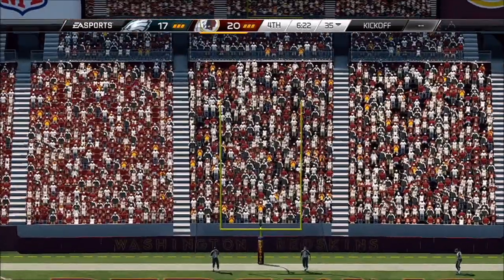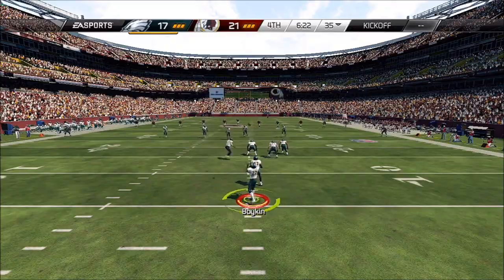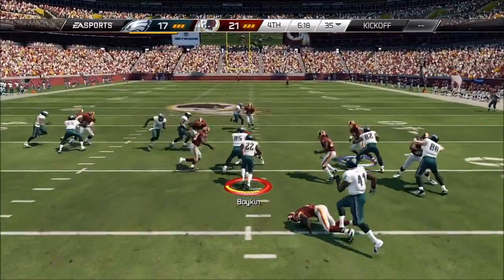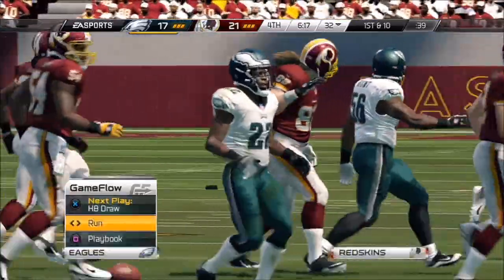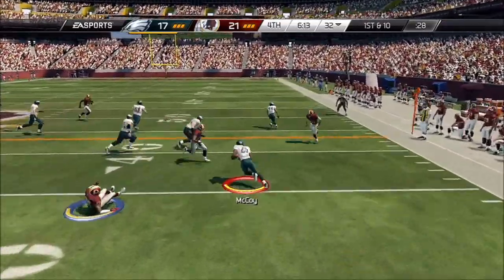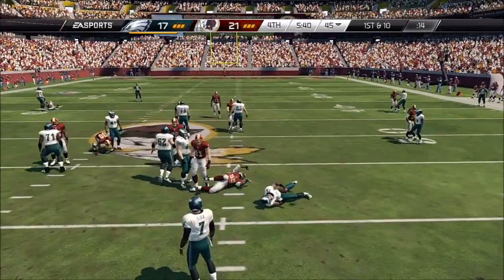Makes the PAT. He'll start his return and the tackle is made right around the 32-yard line. They're setting up a screen. Breaks away — first attempt. Here's the give to LeSean McCoy.